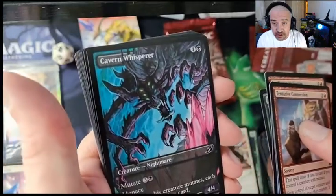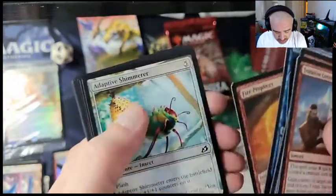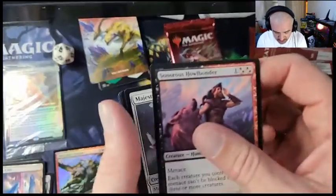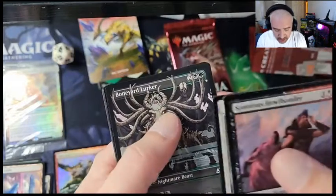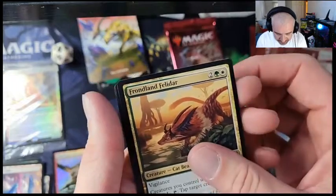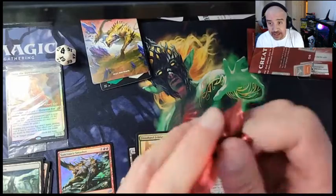Wow, that's actually really cool card art — that Cavern Whisperer alt art. Boneyard Lurker, that's pretty cool looking. And Frontland, Fill the Ranks, Jhokol Hollow. We only got one pack left — like I said, it's gonna be a quick little video.